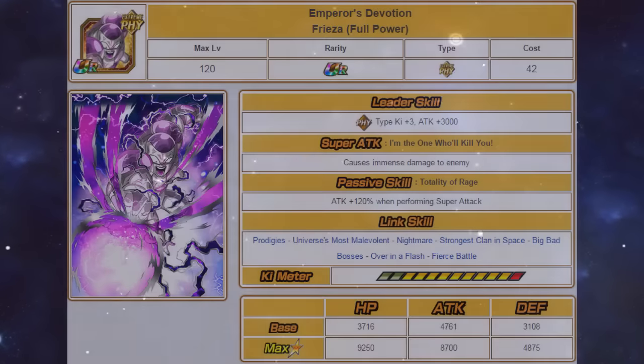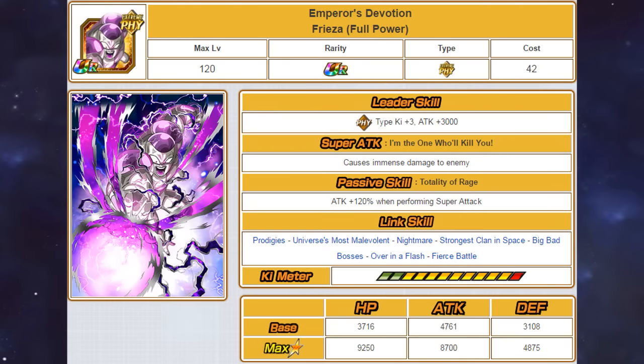Let's move on to the Physical Full Power Frieza, who now has one of the best partnerships in the game — if not the best partnership — with Final Form Cooler. He is the physical lead and he gives 3 key to physical types and a 3000 attack boost. He causes immense damage, and he was one of the very first units in the game to have immense damage. Gogeta was first on JP, but Full Power Frieza was first on Global — so it depends on what version you're going by. He gets a 120% attack boost based on performing a super attack.